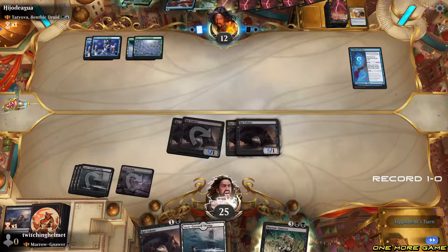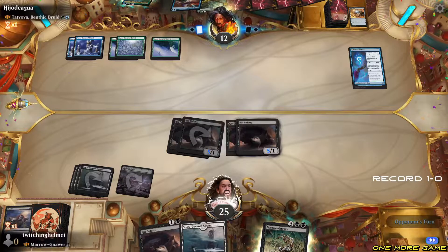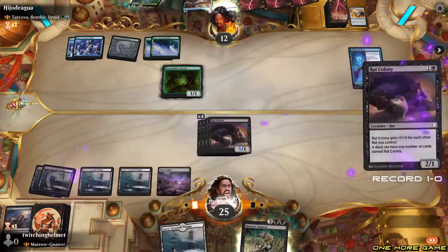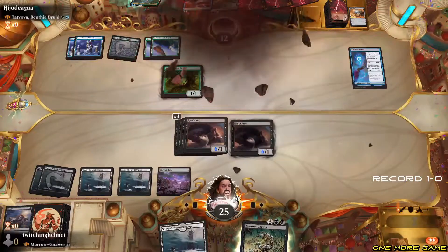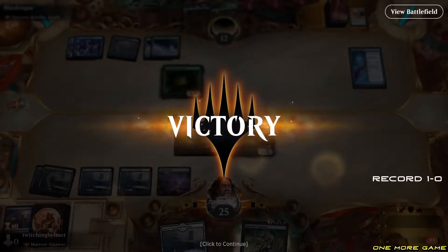Yeah, we're just playing the usual Brawl games, trying to get the five-oh. I'm already one-oh immediately, so it's doing pretty solid. Rat decks are one of those decks where you don't assume it's going to do well — and then it just does so well. Let's get another rat out there. They don't have a counter for this one — boom! It's crazy how fast these decks work.